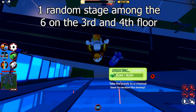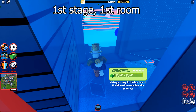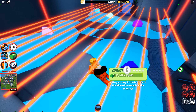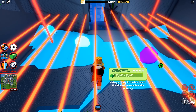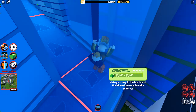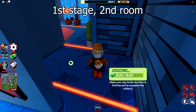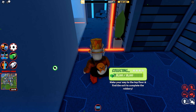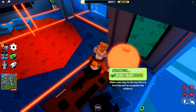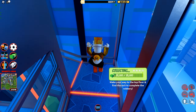Keep in mind that there are 6 random stages on the third and fourth floor. The first one is easy — you basically have to crawl past the room while avoiding the moving lasers. The lasers are not that fast, so you will be able to crawl past easily. The next room has multiple lasers, including one at the door. Run all the way and rest on the table right before the last moving laser, then jump to the exit once the laser is cleared.